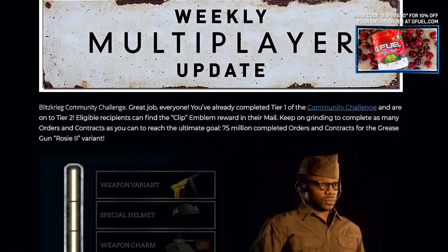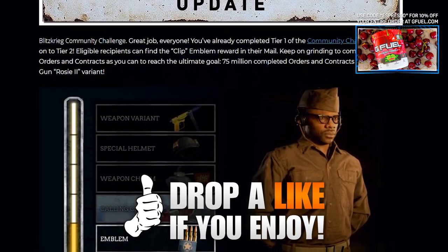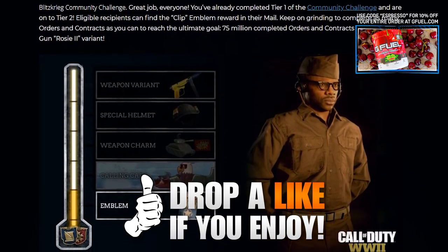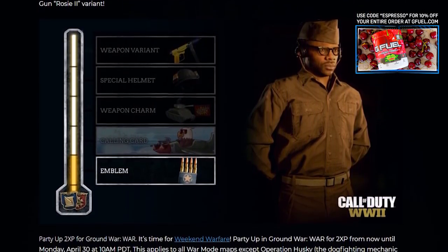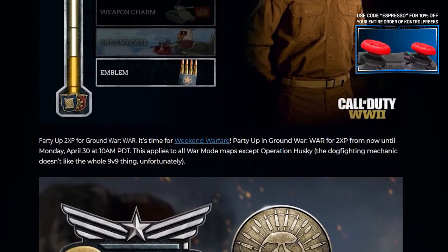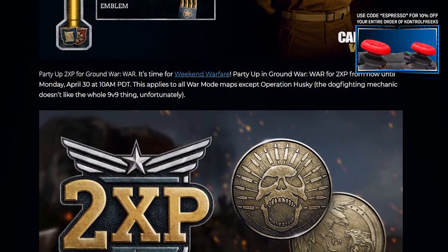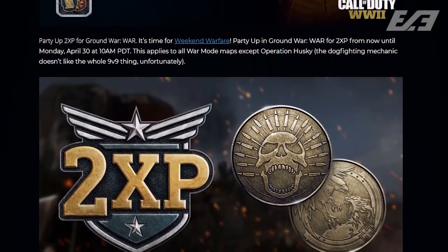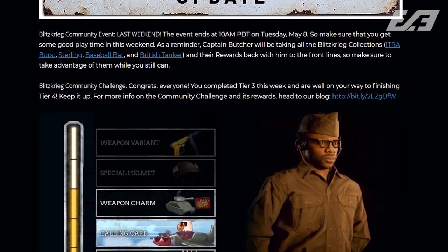So last week, we ended up having the weekly update from Sledgehammer over on their community blog, but it really wasn't anything all that substantial. As such, we didn't actually cover it specifically for that update, because there wasn't really all that much to go on. Pretty much, it was just saying that we got the community event, some double XP playlists, and some other minor things like that. So realistically, it was all stuff we've talked about before, but this week is a little bit different — a little bit more beefy with more information put into this update.